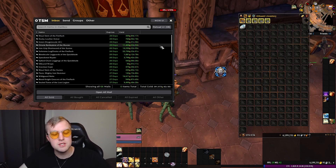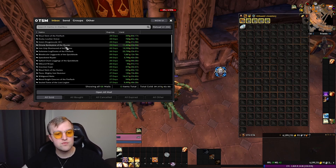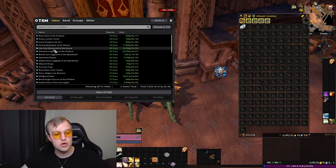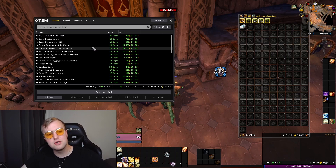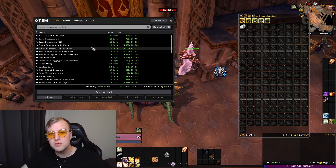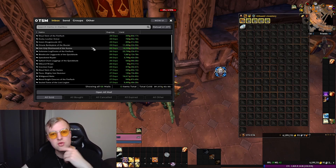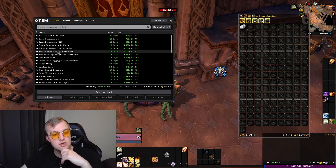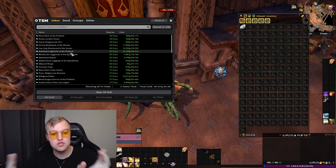The first piece worth mentioning is a crafted piece — good that they sell. Next is the Iron Claw Shortsword, which is actually a Lich King dungeon item I got farming those dungeons. I think it's actually one of the only pieces from the Lich King dungeons I've managed to sell so far, and I sold two of them, so that's pretty decent.